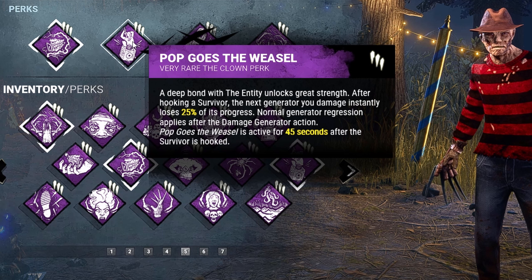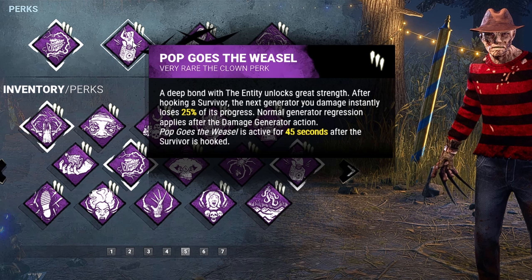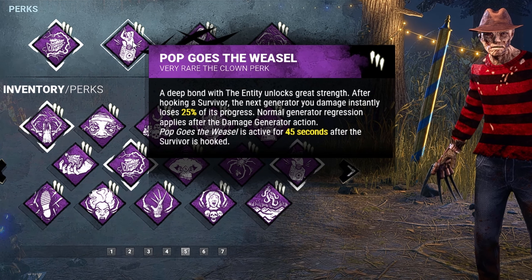Next we have Pop Goes the Weasel. After hooking a survivor, for the next 45 seconds, the next generator I kick will lose 25% of its progress.